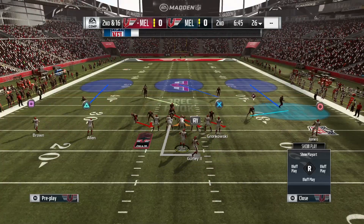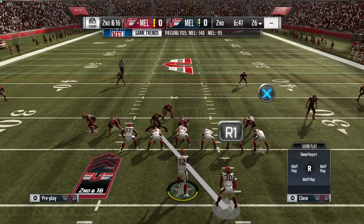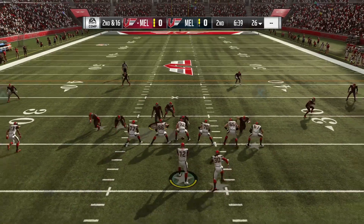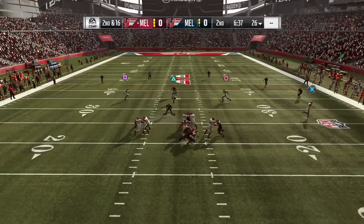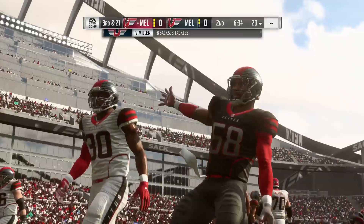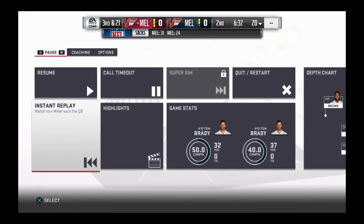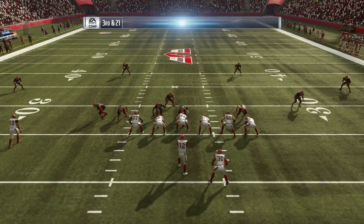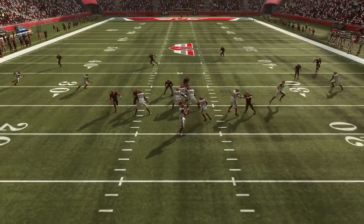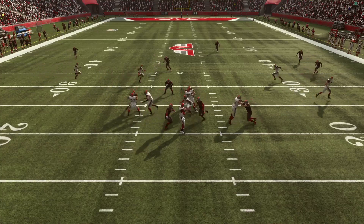This is just showing you guys that this blitz still works. I know you've probably seen it in Weekend League. Most of the time when I face someone, they're not hovering where I'm hovering — they're hovering about five yards back and sending six, which is not very good in my opinion. I don't like to send six, though I can show you guys how to send six in another video. Right now I want to show you that you can still send five.